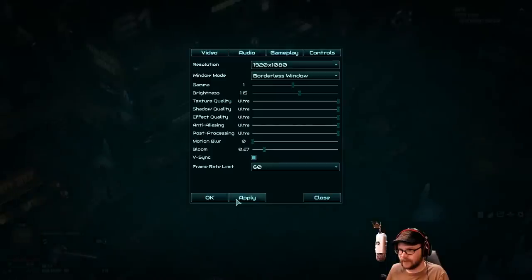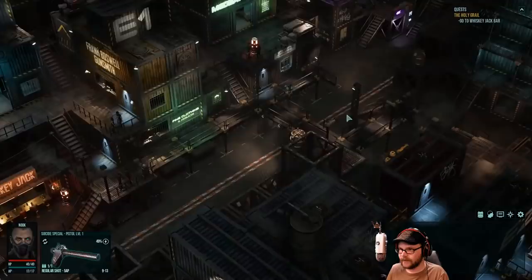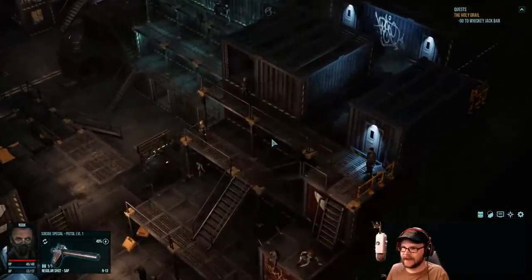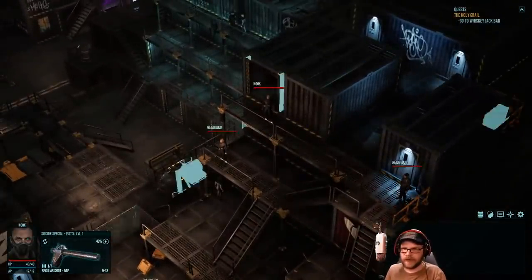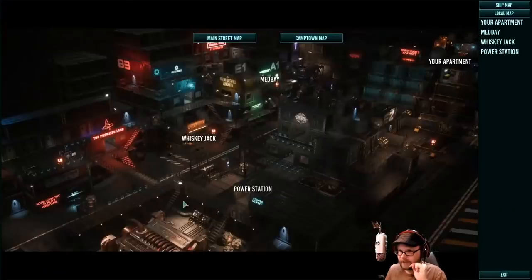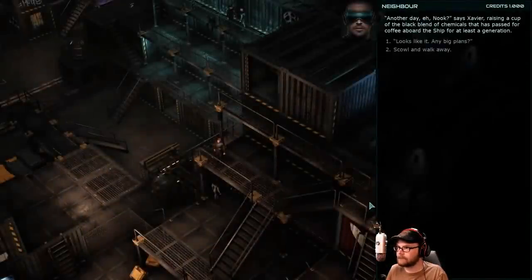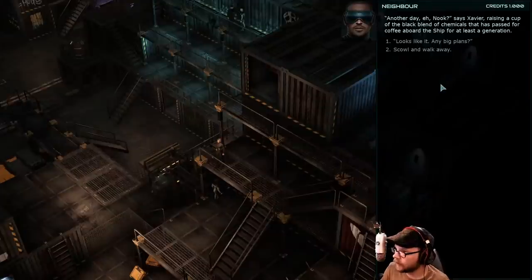It's pretty much an open-world thing. Oh, is that motion blur? Who puts that in? Why? It's the worst. There we go — a little better. So it's basically an open-world thing. We've got a map which shows we're over here at the apartment. We gotta go talk with Whiskey Jack over here, and we can just click over there — but let's explore things. Let's head over here and say hello to this guy.